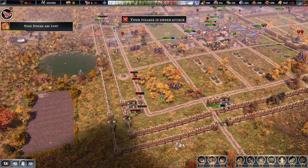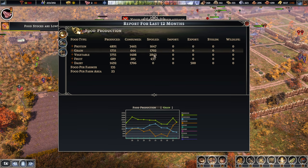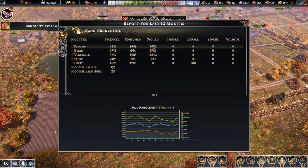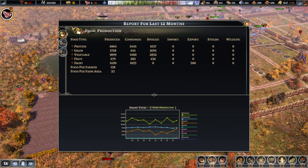Food stocks are low. We've lost a lot of vegetables. Grain. Protein. So the problem isn't so much about producing but preserving.